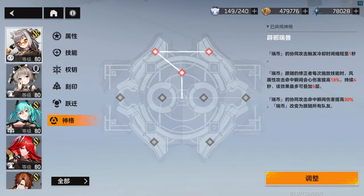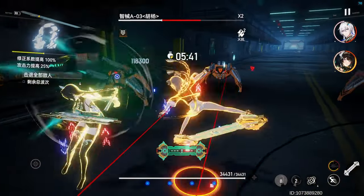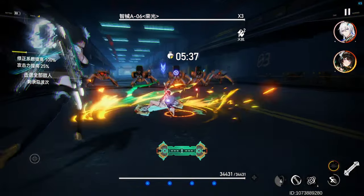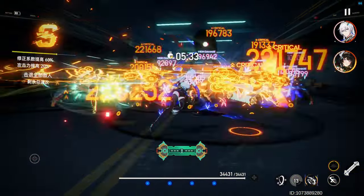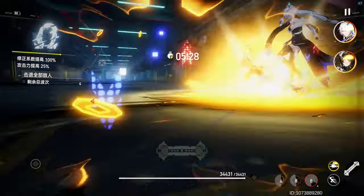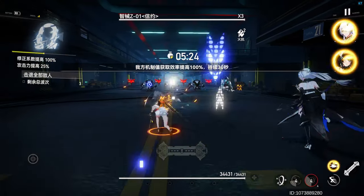When it comes to ethercodes, 3 red is going to be the go-to for most wind teams. This will allow all teammates to gain a coin after her ultimate is cast, decrease the frequency of the coin's coordinated attacks from every 2 seconds to every 1 second, and increase the crit damage of wind attacks launched by teammates with a coin by 18%, stackable up to 5 times.